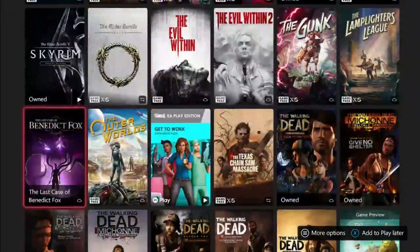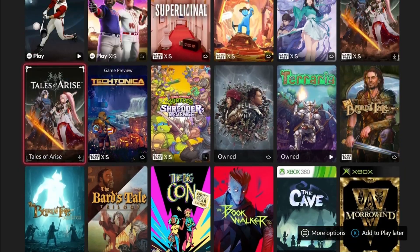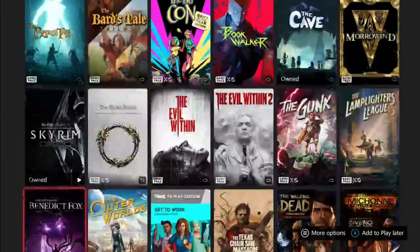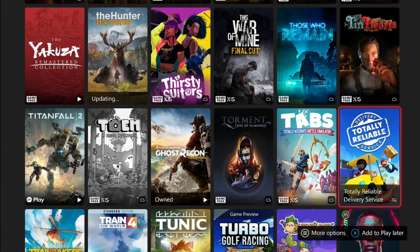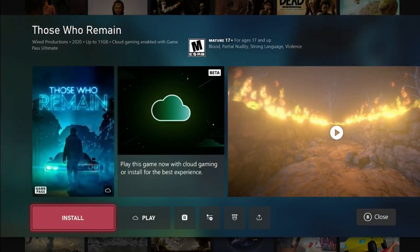Then going down to the T category: Totally Reliable Delivery Service is still on Game Pass. It's been here for a while and I don't know how much longer it'll be there. It's a fun game — I played it with friends before. It's a fun free-roam open-world kind of game and you can get it done in about eight hours. It would probably be a blast if you play it with friends.